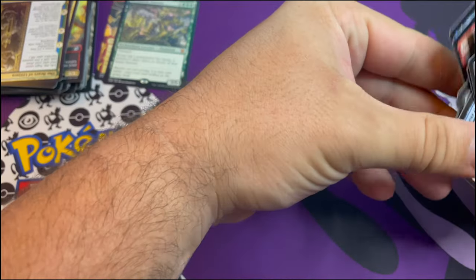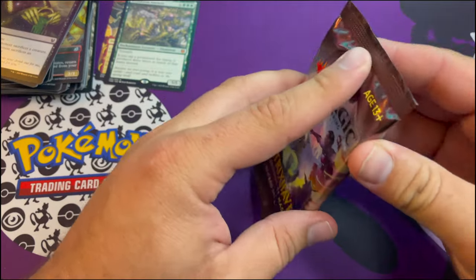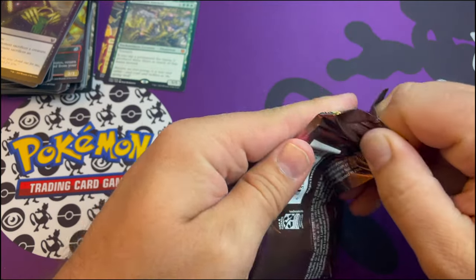And a foil Farikas Libation and a cool swamp. It's like energy in Pokemon. I collect those - I think they're cool. I have a whole bunch of them, like a ridiculous amount.